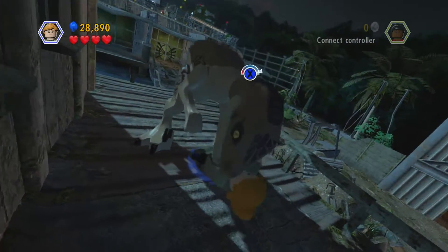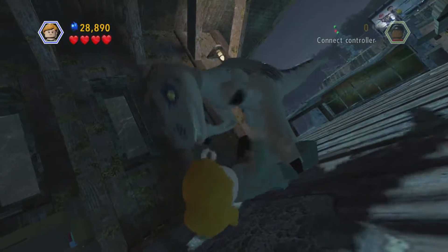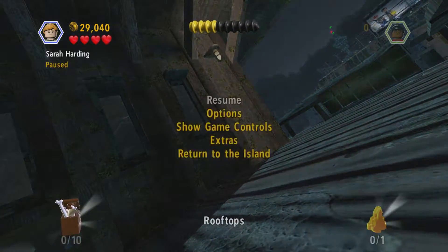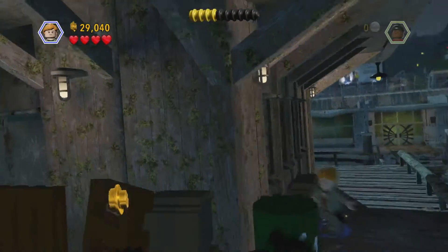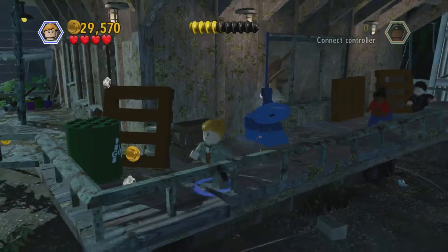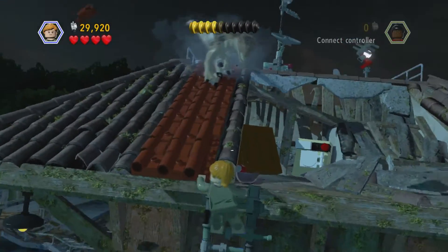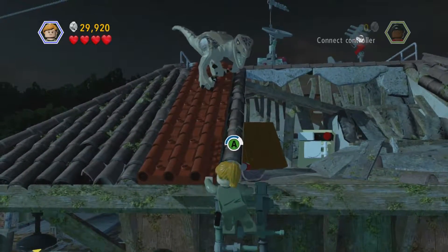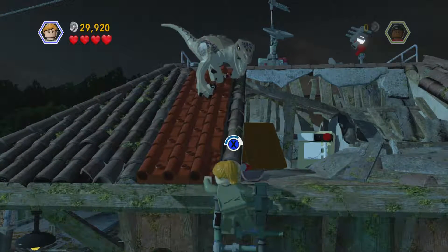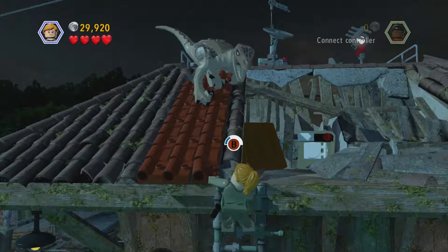If you go for the blue stud, be wary that you will get attacked by a Velociraptor — that was actually quite funny. When Sarah Harding went to move away, the Velociraptor grabbed her with its claw, like it was going 'you're not going anywhere.' This is the bit where she pulls down some tiles, because there's a Velociraptor on the roof — it's actually quite accurate to the film.